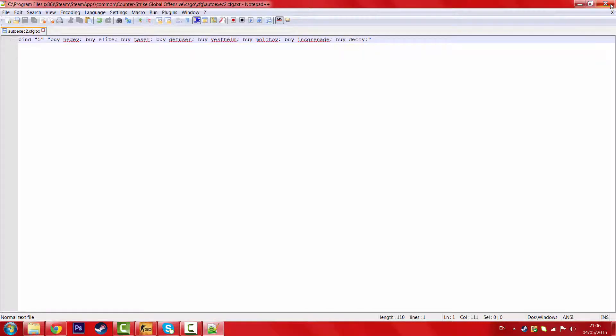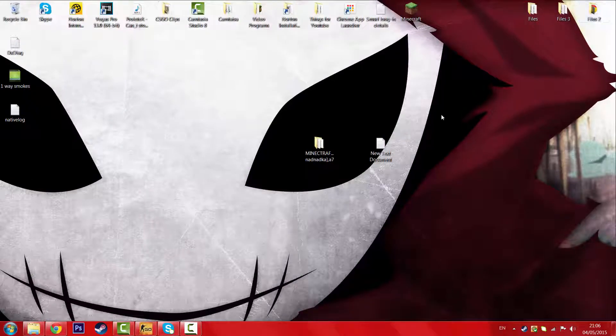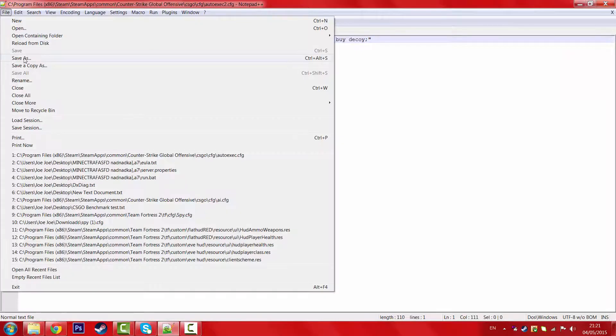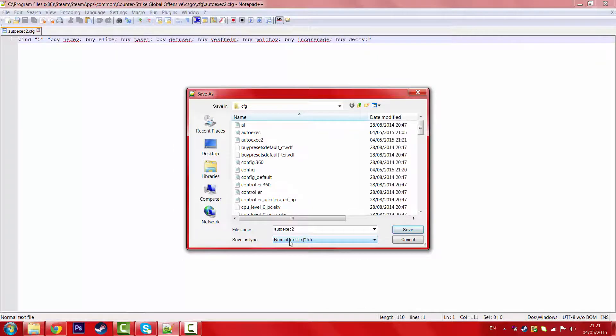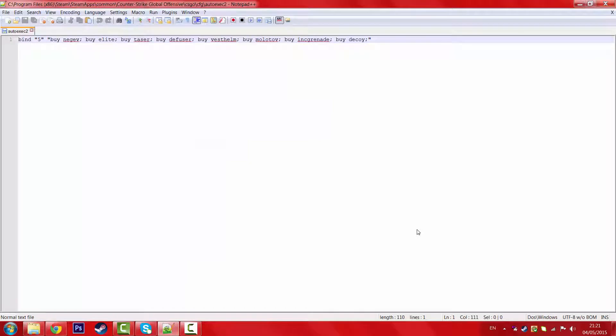So once you've done that, you're going to want to close this. And then once you head in game — which you really shouldn't have your game open right now — I just want to quickly mention, when you save your new AutoExec, do Save As. Now it should say normal text file, but it won't work that way. So you have to put it as All Types. Go to Save As Type, then All Types, and then click Save. Now that should work.